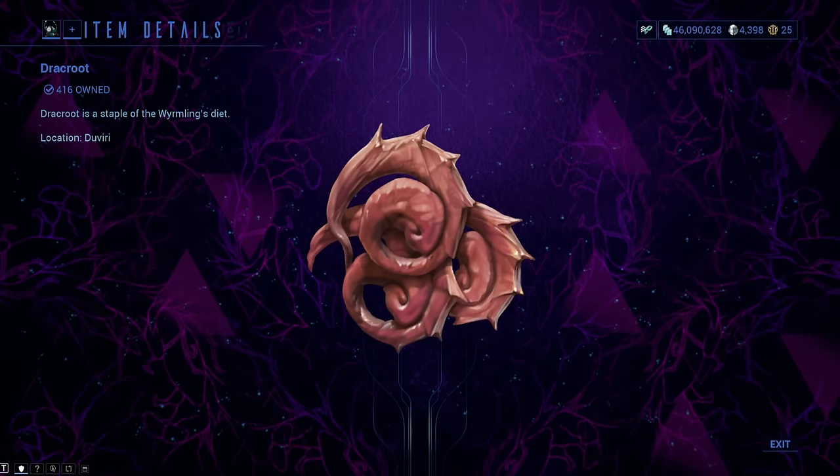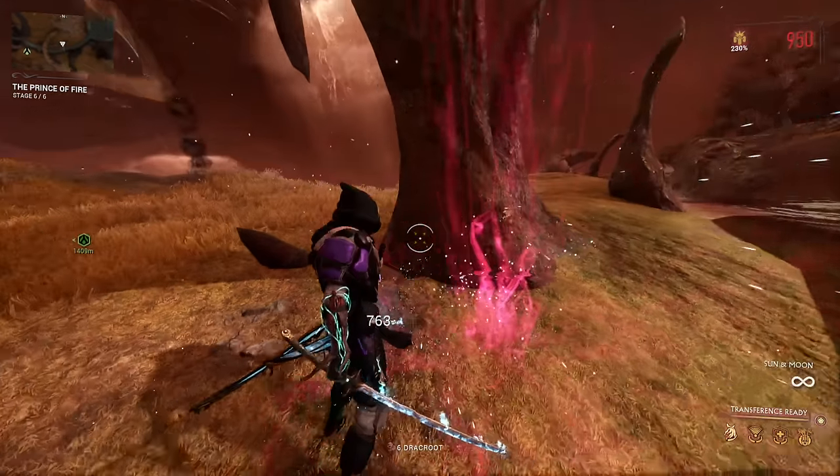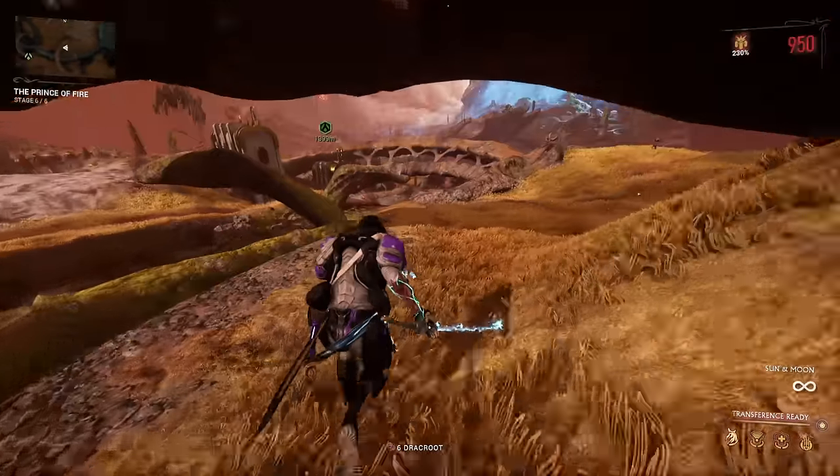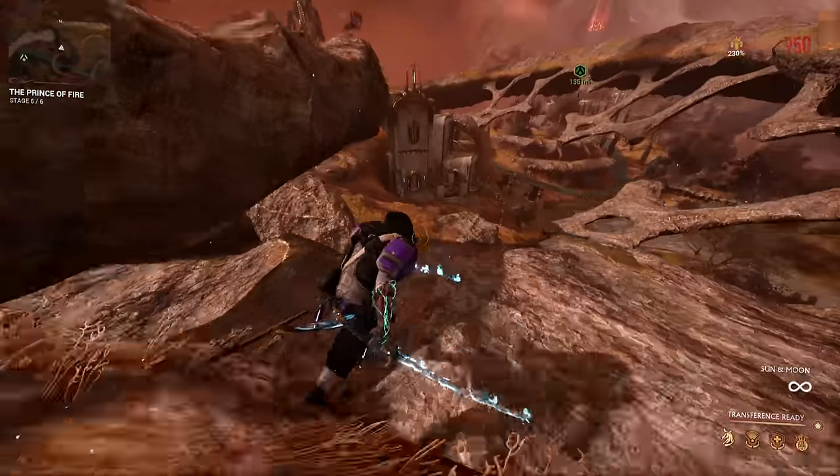Drakroot is quite common in the Lowlands on the Lower Island, but you can also get it in smaller quantities on the Middle Island. They may be quite hard to see, so I recommend you fly around with your Kaithe and drop down every time you see one.